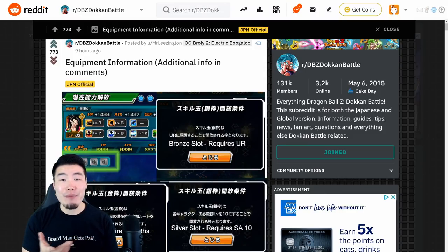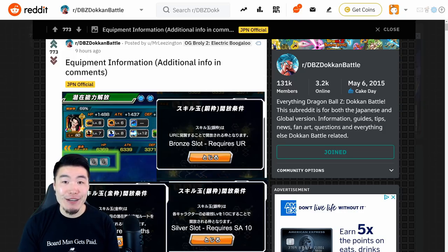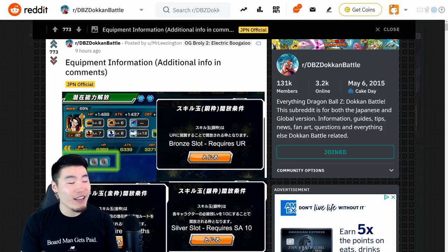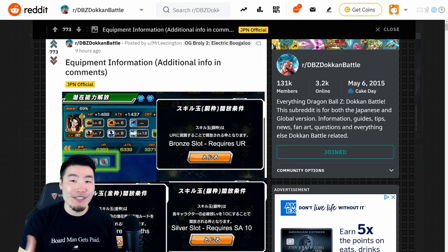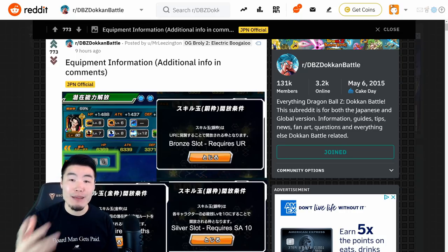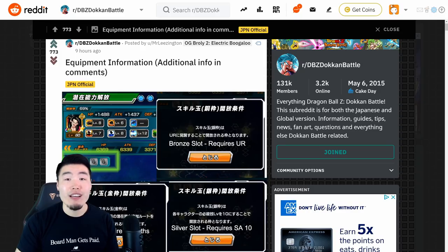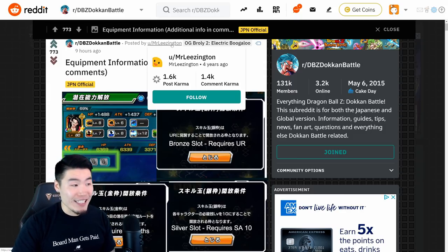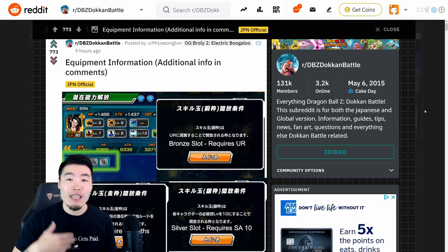Hey, what's up guys? I'm Tiger with Tiger Uppercut Media, back with another Dokkan Battle video. It looks like there's going to be some big changes — or at least additions — made to the game in the near future, in the form of an equipment system. Kind of like what they have in Dragon Ball Legends at the moment, but not exactly the same. I want to share all the information and details we currently have about this upcoming feature. Big shout out to Reddit user Mr. Leasington for making the post and providing us with all this info.